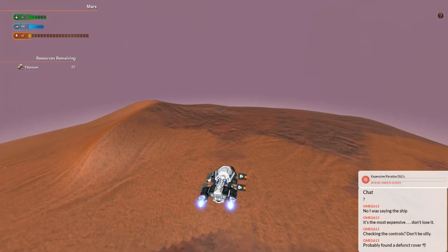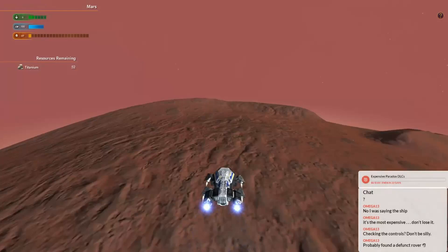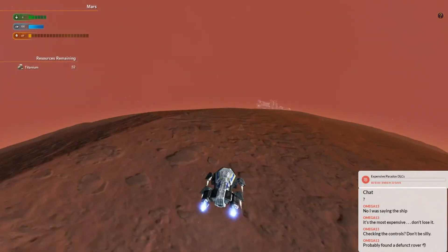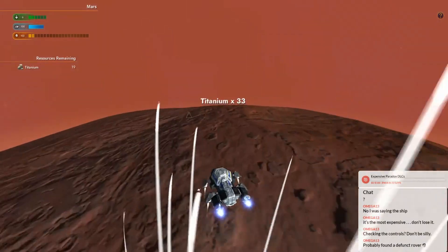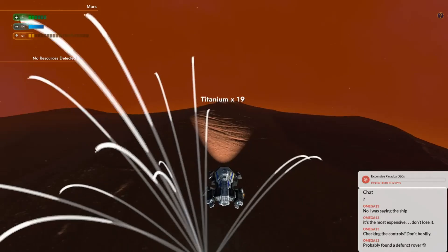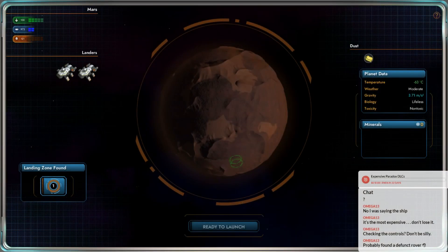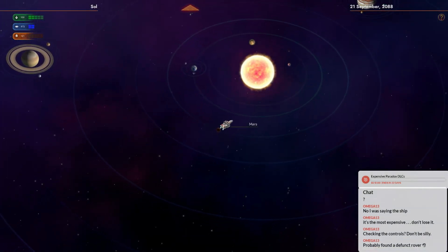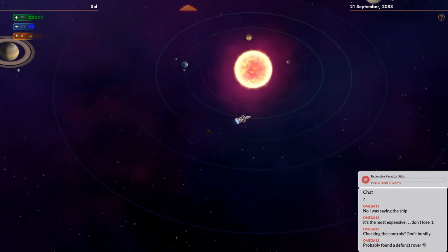Do you think we get some radioactives from that nuclear science tank they sent? I don't remember what it was called - I'm a bad science man. Curiosity. There's all the titanium. So we found two alien thingamabobs. Could go back to Earth, but they'll probably just sass me for not doing what I'm supposed to do. Jerks. Let's see if we can find some uranium.